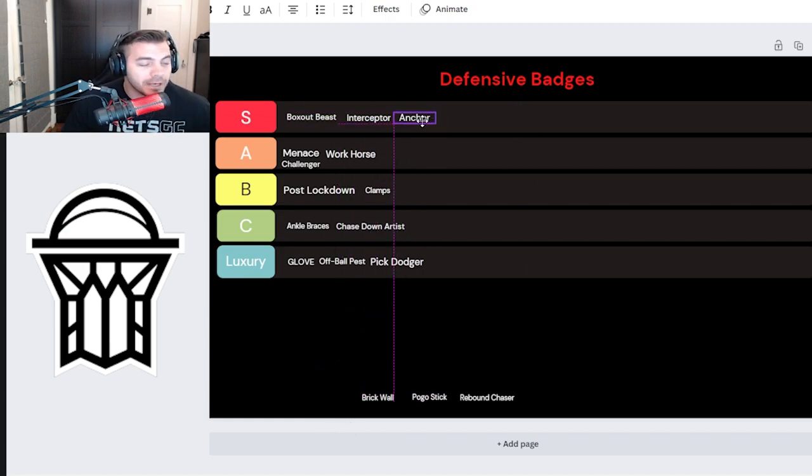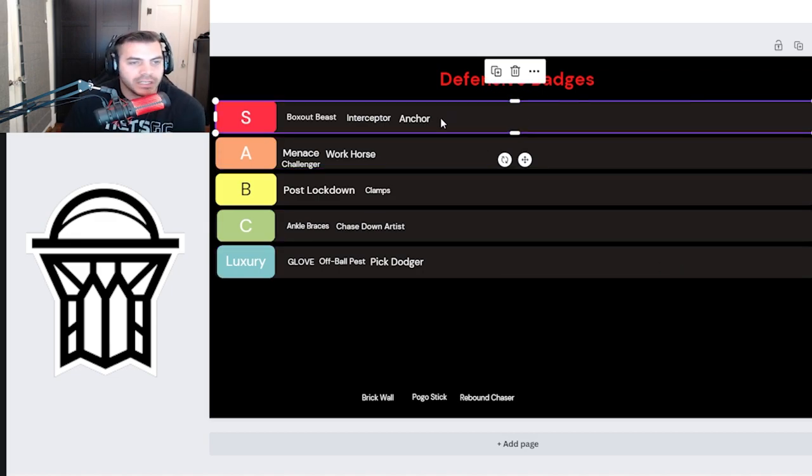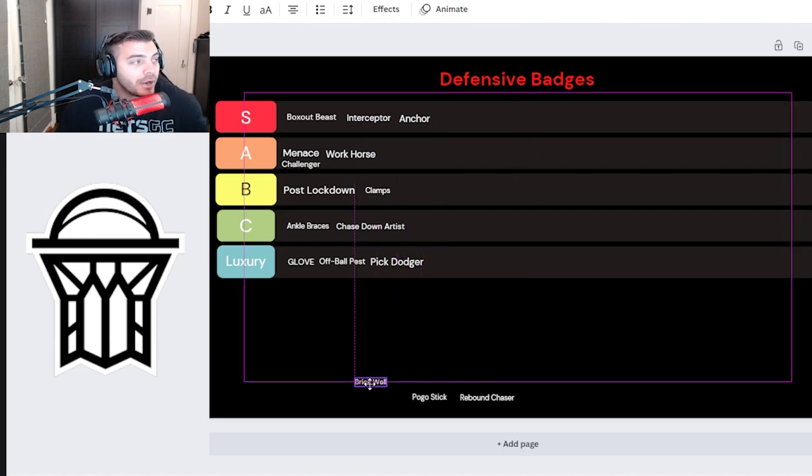Anchor is a huge badge this year — I've seen some crazy things and they haven't even been maxed out. It's a tier 3 badge that increases the player's ability to block shots and protect the rim at a high level. When I started my build, 7'3" centers were getting away with whatever they wanted in the paint. Then I started throwing on a little anchor and the ball was bouncing off the rim — they'd be missing dunks, I'd be getting blocks and good contests. If you're going against big hosses in the paint without anchor, you're going to have a tough time. It goes right to S tier.